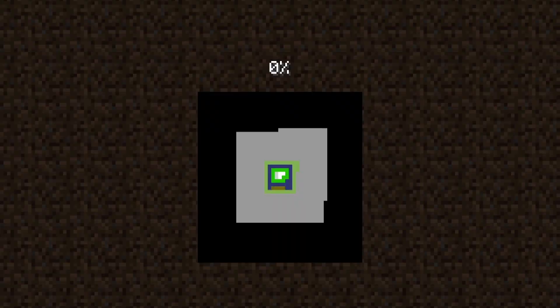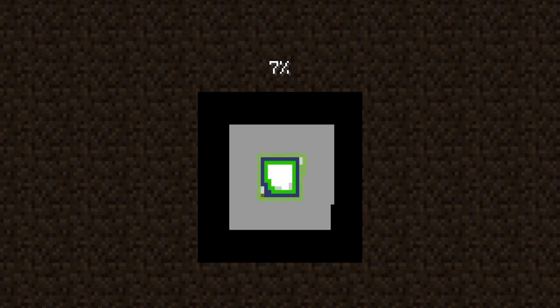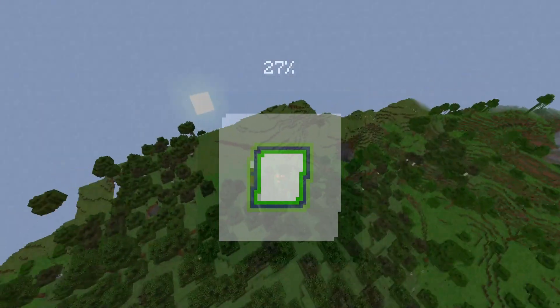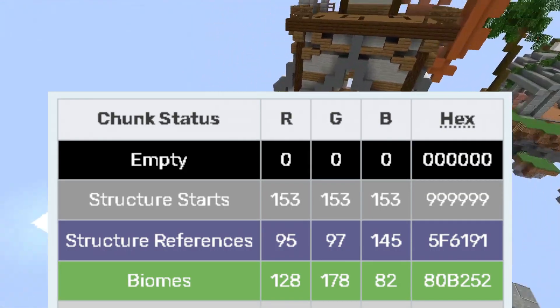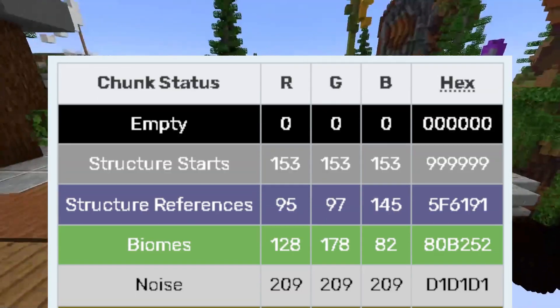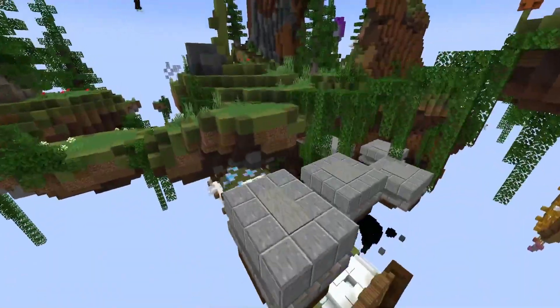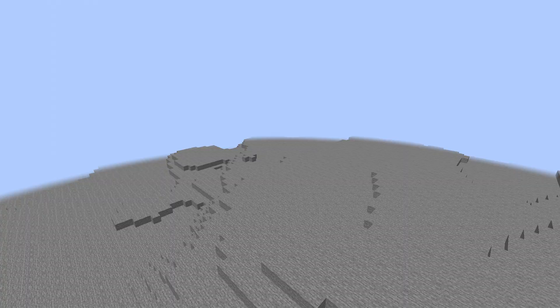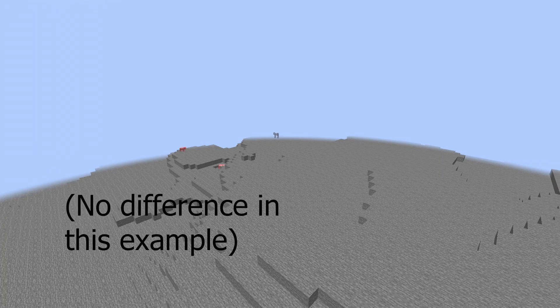You can actually see this on the Java Edition loading screen. Ever wonder what those colored pixels are? They're actually the chunks and which parts of them have generated. I don't know exactly what all the colors mean, even with the Minecraft wiki handy, but to my understanding: black is no progress or empty, middle gray is a chunk that started generating but nothing is actually finished. Blue is usually next, but there is some stuff in between. Biomes have been chosen, the basic surface has been made, caves have been carved, and water caves have also been carved.